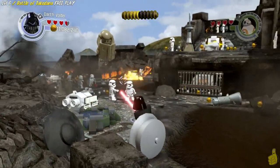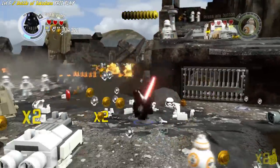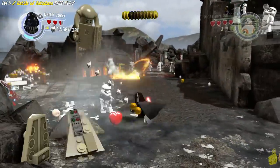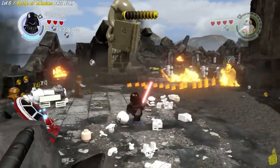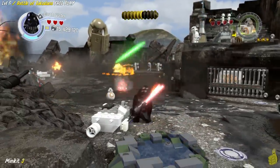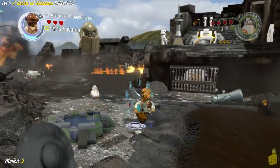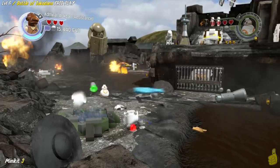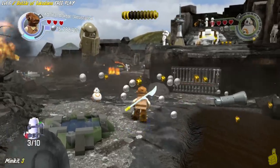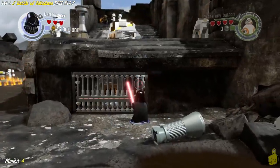Now we're gonna go ahead and melt the door with the lightsaber here. That attract studs is a great help, especially when you're trying to collect them. We are at a point where we probably have more money than we know what to do with - look at that, we got 14 million now. Before you advance too far in this new area outside the door, make sure you switch on over to Admiral Ackbar and dive into the bottom of this pool here, and you're gonna find a bunch of bricks that we can build up into minikit number 3.